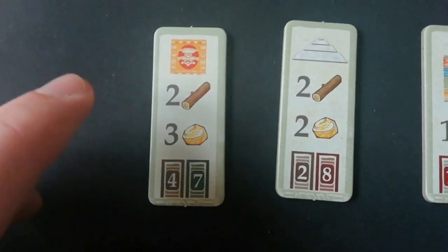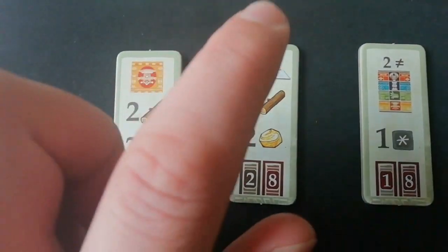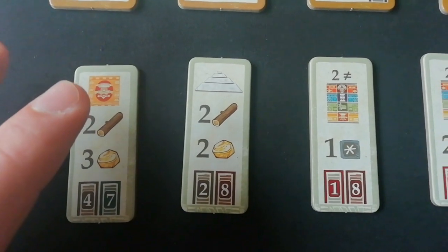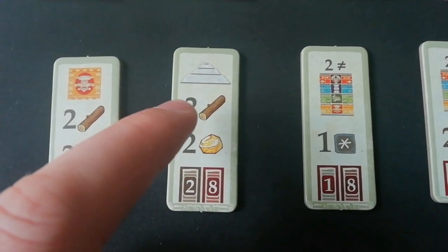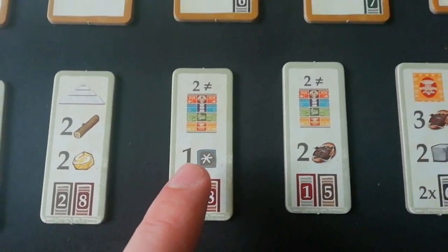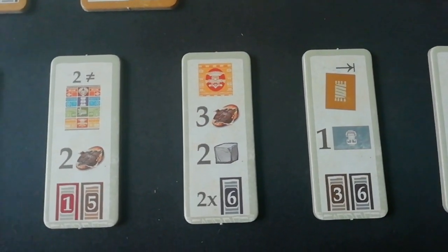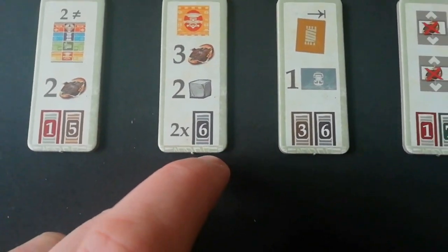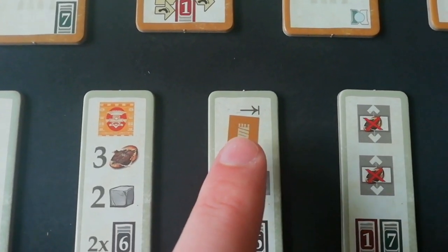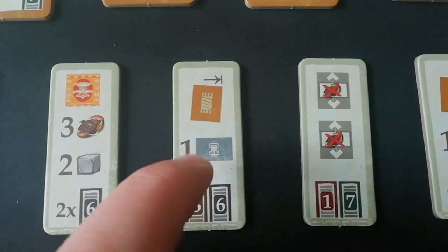For the starting tiles: this one here, move up on the orange track, take two wood, take two gold, go up on the pyramid track — which is a new addition to this expansion, normally you don't get the option to go further on that pyramid track unless you do one of those actions. Go up two different tracks and take a resource of your choice. Two different tracks, take two cocoa. Go up the orange track, get three cocoa and two stone. I think you can start with two workers on the six action. This one here lets you take the highest numbered technology tile so you start with that extra ability and take another decoration token.